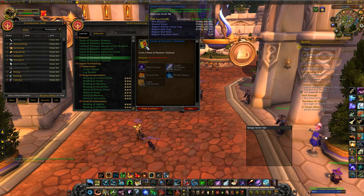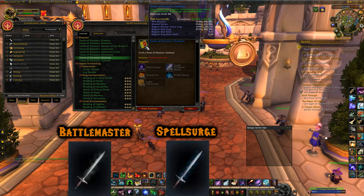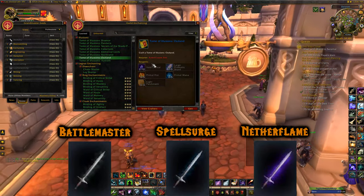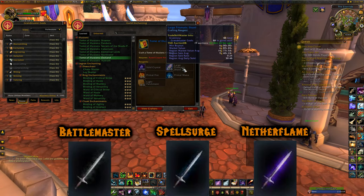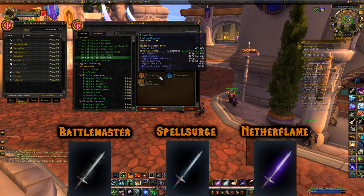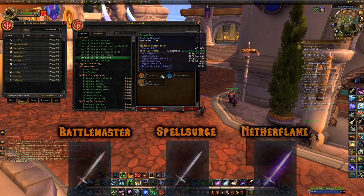Tome of Illusions: Outland will grant you the Battle Master, Spell Surge, and Nether Flame appearances. You'll need Void Crystals and Large Prismatic Shards from Outland dungeons or raids — Large Prismatic Shards from blues, Void Crystals from epics. Primal Fires and Primal Manas you can buy off the auction house, or find fire and water elementals in Outland.